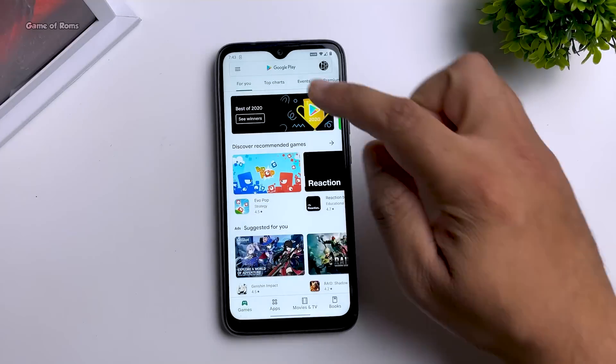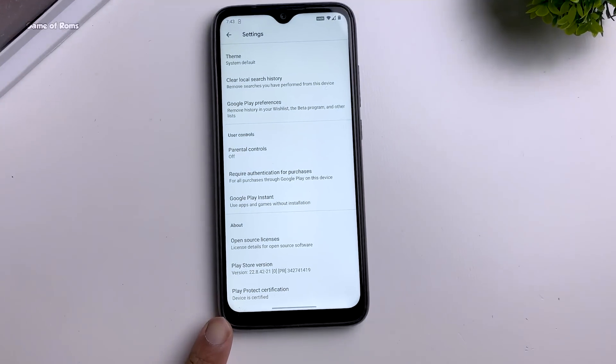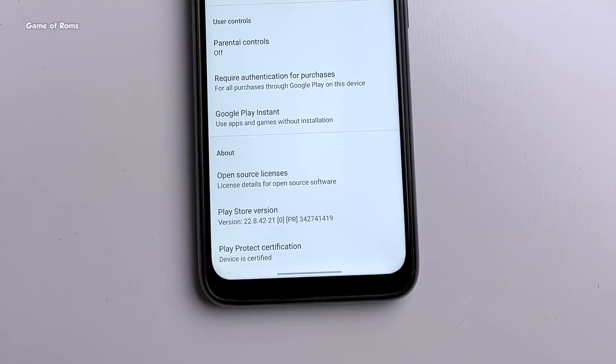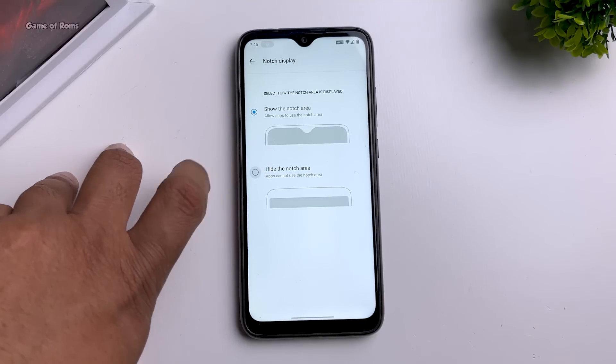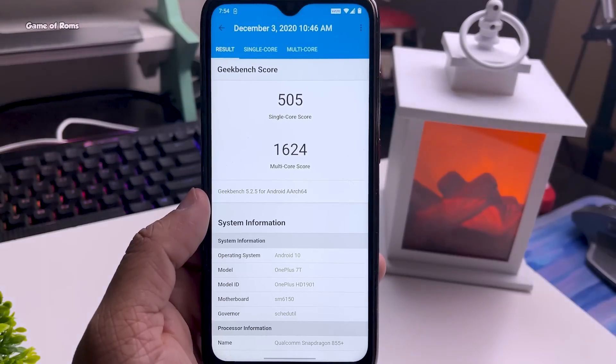The reason this is my favorite Android port is because your phone can't detect that you are using an Android port. As you can see, my Play Store is certified — even the Play Store can't detect that I'm running a non-official OS. You can use any payment app, banking apps, everything is working perfectly, because this is a non-rooted phone. This port is so perfect that even Geekbench couldn't tell I'm using a Redmi phone.